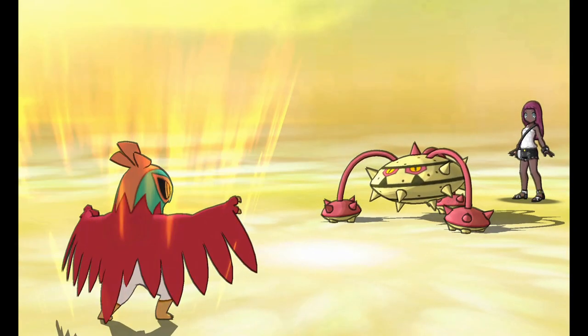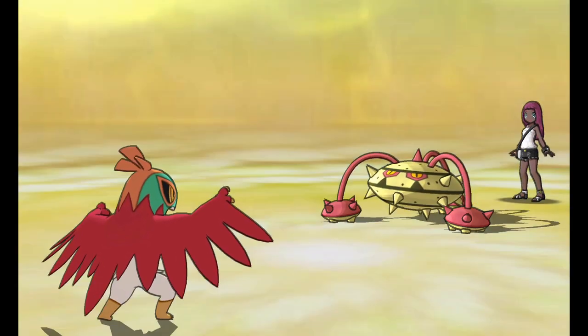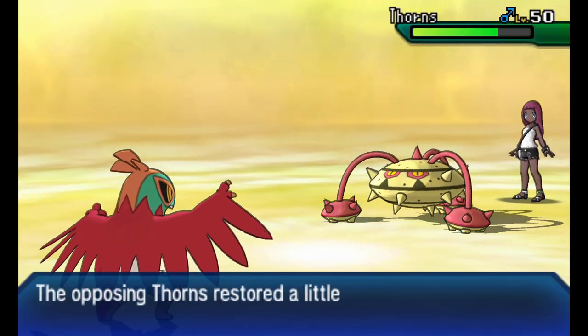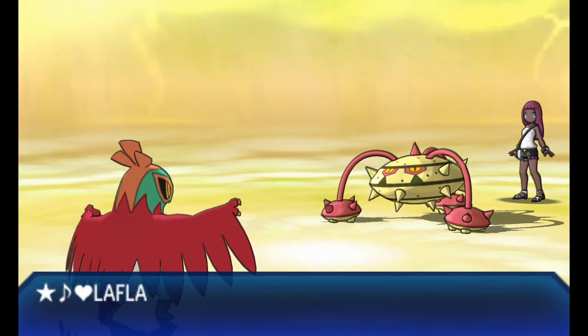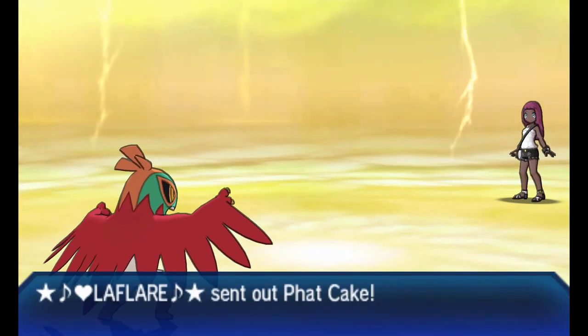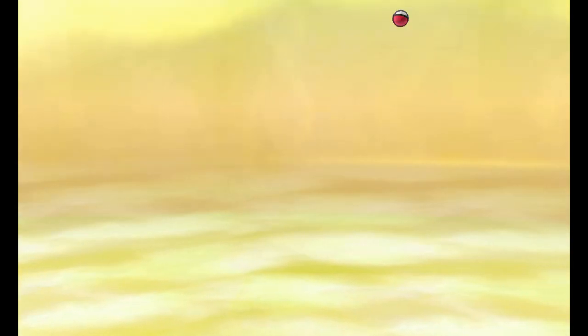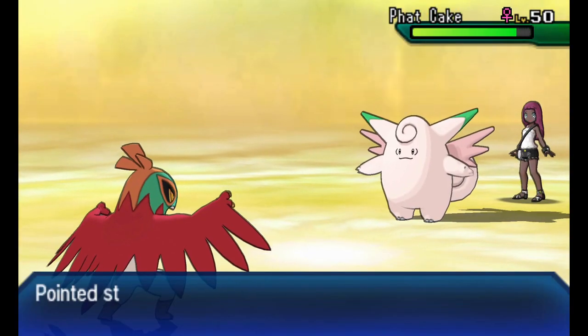The only thing I forgot is that he had a Clefable. Depending on the set - Clefable can be run multiple ways - the Clefable he had has the ability Unaware. What that does is it ignores stat changes to the Pokemon. So I could have Swords Danced three times in a row maximizing my Attack and this Clefable wouldn't have cared. If it was a Magic Guard Clefable, yeah, I probably would have done the job here.